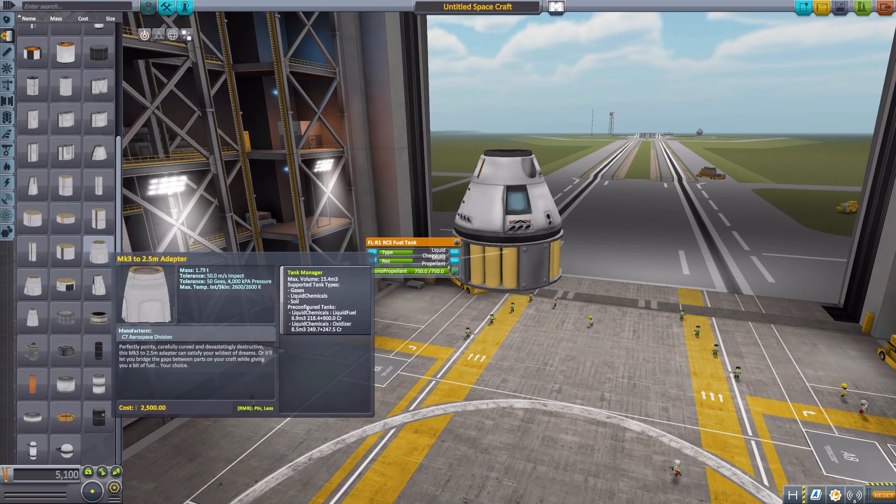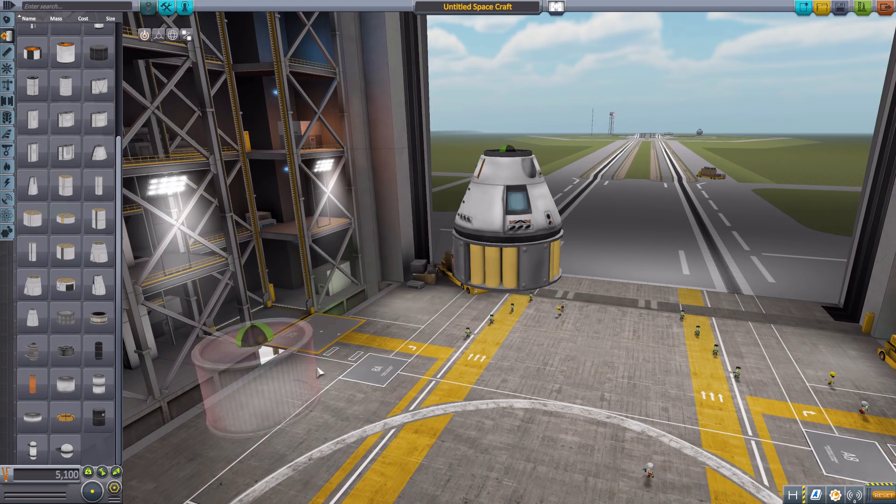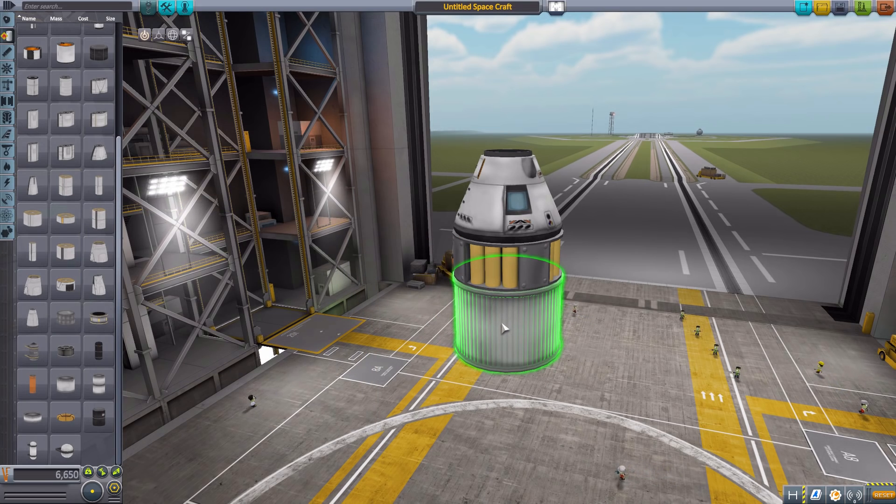Then we also have compound containers, such as the Rockomax, and these are containers meant specifically to hold multiple resources. Because they're built by default to hold liquid fuel and oxidizer, we can change both of these to whatever we desire, plus we can even add more resources in there. And that's pretty awesome to do.